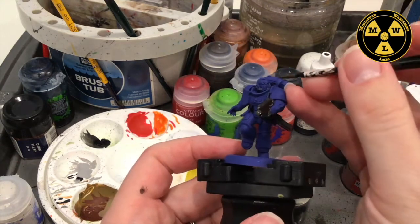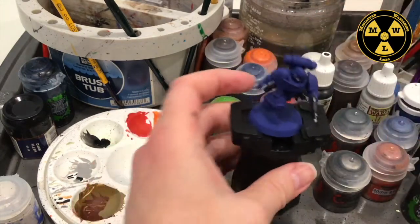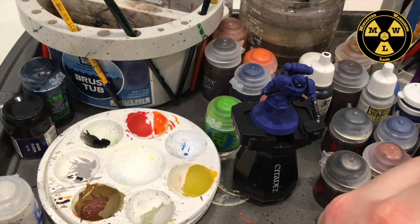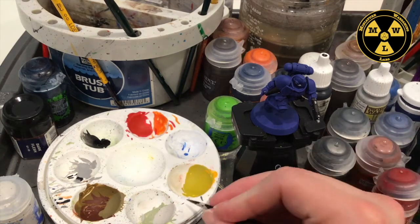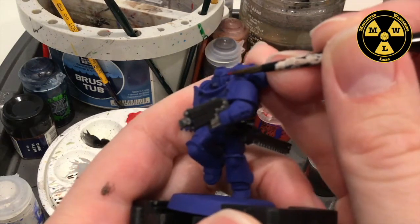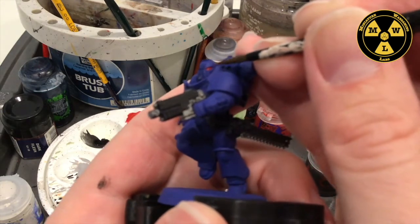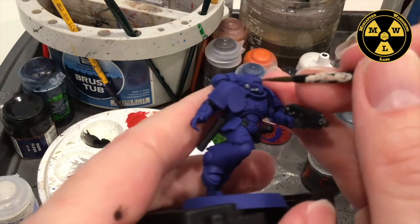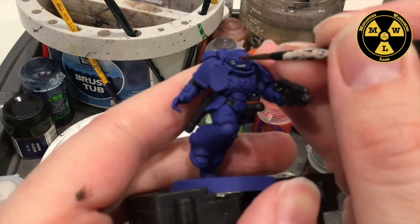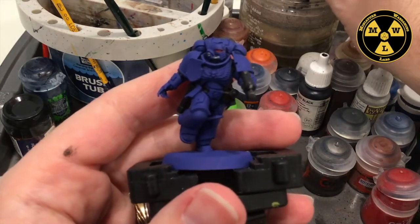Now I'm going to put a touch of color in the eyes of his helmet, and for that I'm going to use some Mephiston Red. Using just the tip of the brush, I'll get just a touch of this in there — it's okay if it goes over a little bit, we can clean it up at a future stage. That will start to become the red of his eyes.